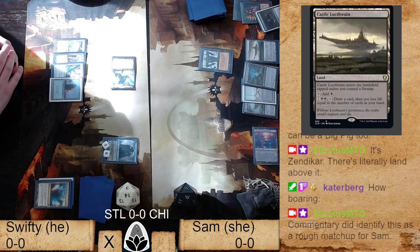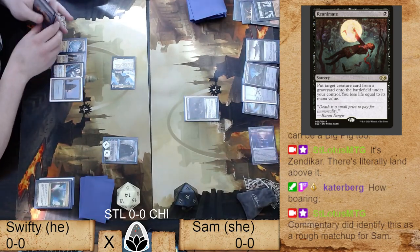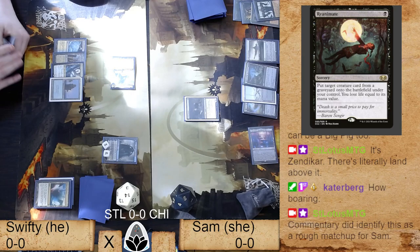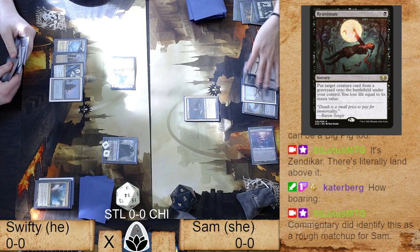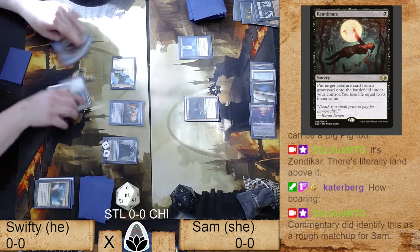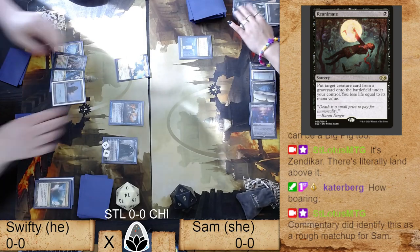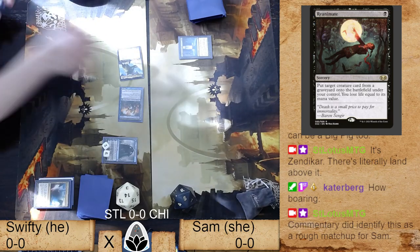We've got a Reanimate — is this going to come down? She could hit the Solitude. Maybe she wasn't thinking about the idea that she could hit her opponent's cards. If she had, he would have just played Avenging, picked up his own Solitude, and then threatened to have it for the game. Instead he's going to bounce that guy and looks like he has an attack for six when she's only at five life — and that should be game. Blood goes to Swifty, representing Chicago!